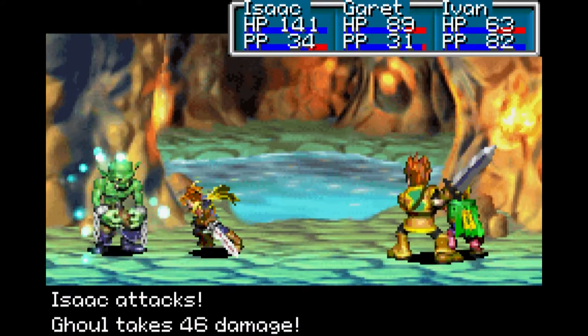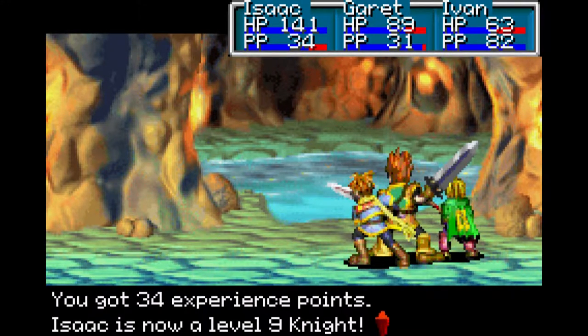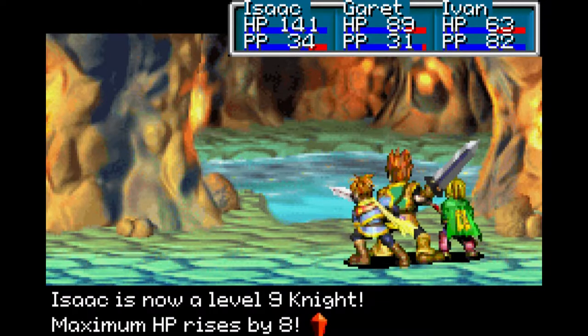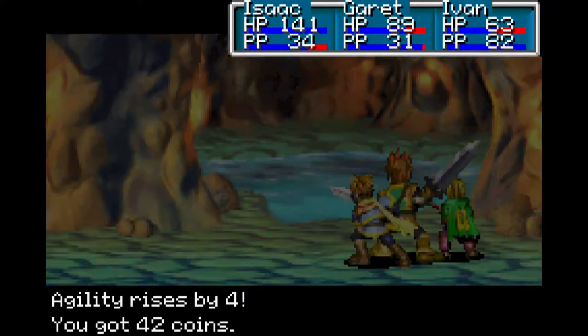Where we got the Elven Rapier - remember that spot. It is very vague, but there's actually something else there much later in the game that is super easy to forget about, but it's very helpful if you go and get. I kind of don't remember very well. Isaac is now level 9! Maximum HP up by 8, PP by 3, attack by 3, defense by 1, agility by 4, 42 coin.